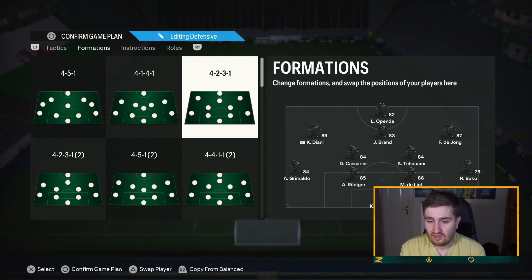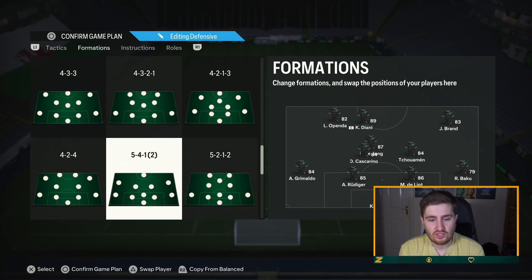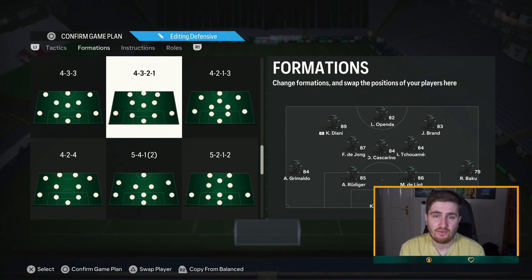The 4-2-3-1 is one of the best defensive formations that's still decent going forward. It's good at keeping the ball - it does rely on the two strikers but I think you can get away with that a bit more this year. It's a very good, fundamental, solid formation that is very hard to play against when people know how to do it right.